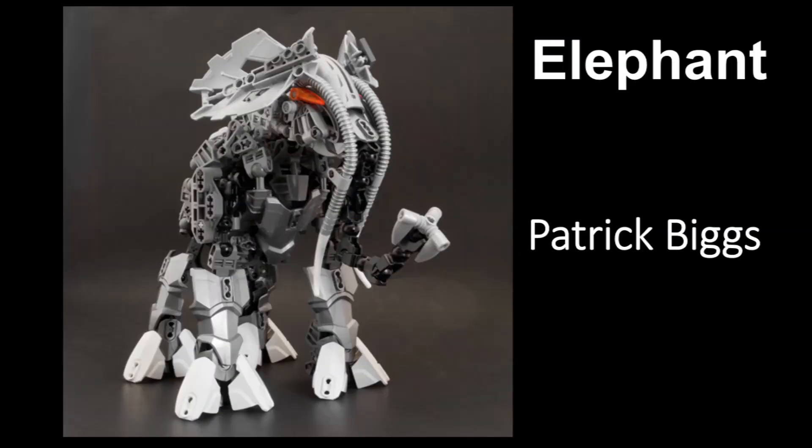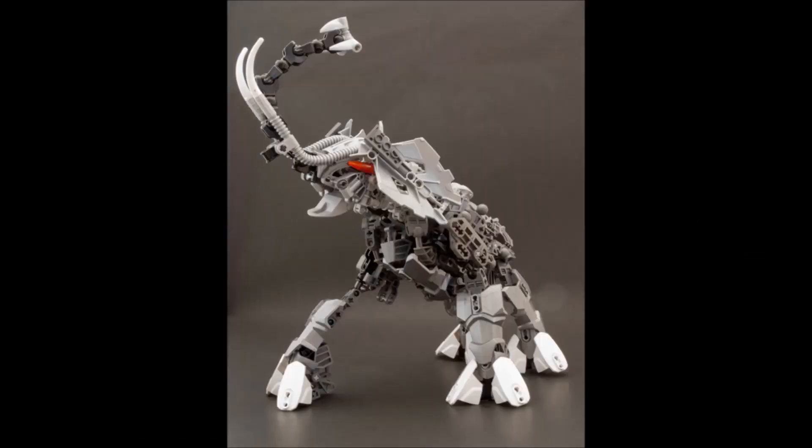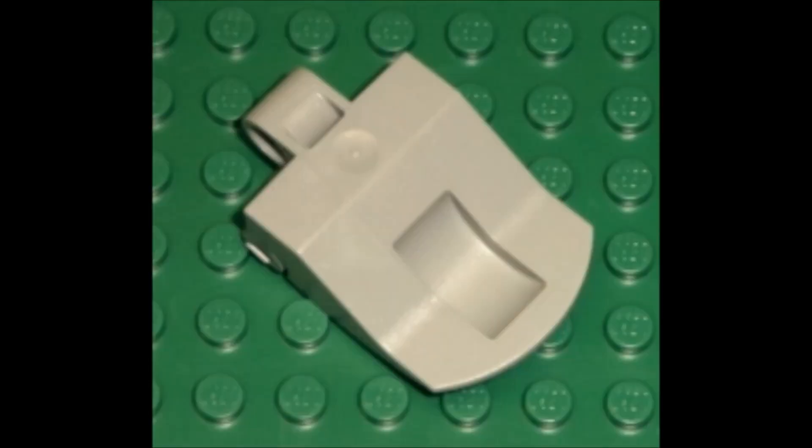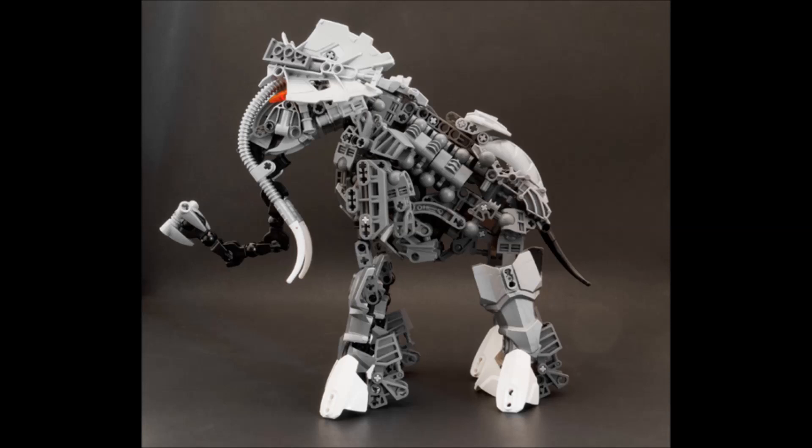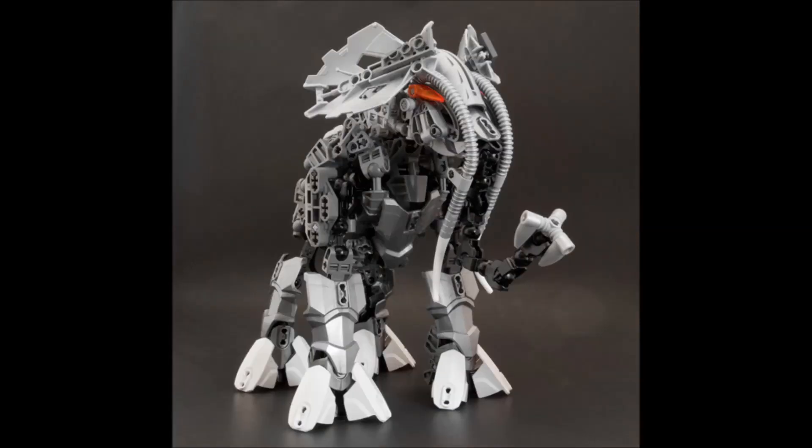The next MOC we have today is by Patrick Biggs and is simply called Elephant because it is an elephant. He's used one of the old Bohrok Crater holders for the mouth, which is also poseable — so cool. It's funny how old that piece is, and yet I very rarely see people use it, and here it's been used so very well. But probably an even cooler part use would be the Mystica shields for the ears. The piece almost looks perfect as an elephant ear, especially when you turn it upside down like that. So awesome, awesome part use by Patrick Biggs.